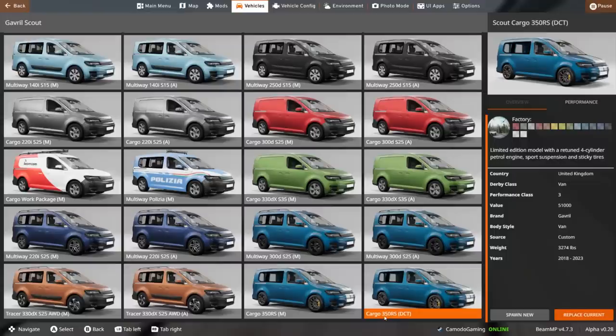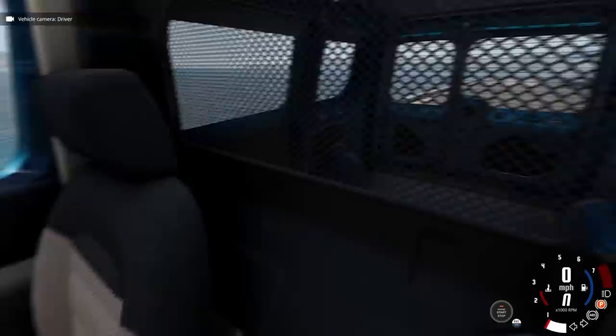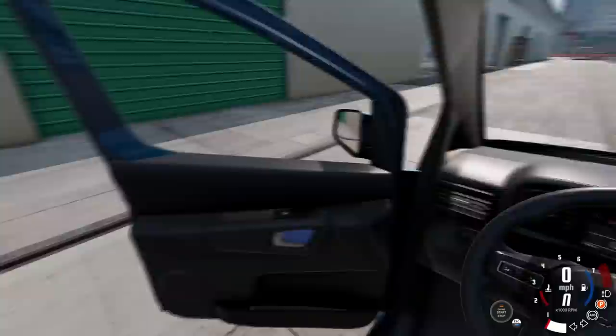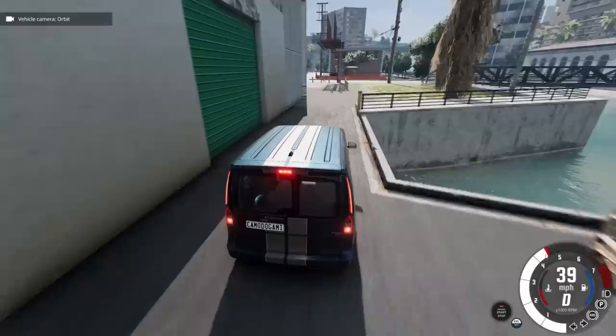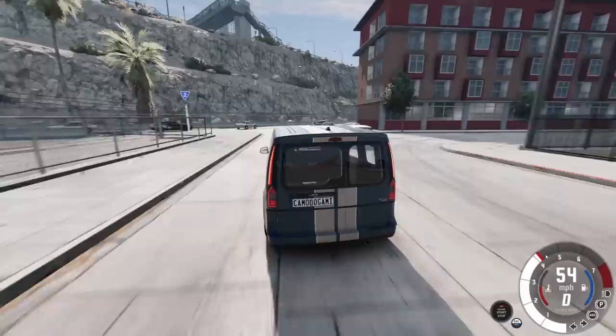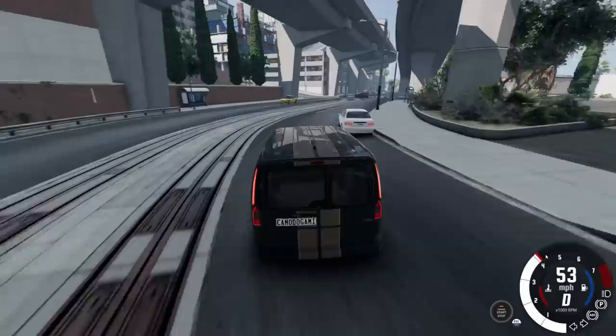If we're going to do police chases we should get the souped-up one. This is the Cargo 350 RS — a limited edition model with a retuned four-cylinder petrol engine. This is what I'm talking about: performance. It looks like it has the same interior, though some models don't have the tablet or are a little changed up. This one's got a cargo area in the back — not the passenger model — but it has dual sliding doors. It's got sticky tires and definitely upgraded brakes. Let's see what kind of performance this thing actually has. And dude, it sounds so good — I don't think I've ever heard a van that has burbles. It backfires and everything when you let off. That's actually kind of cool.